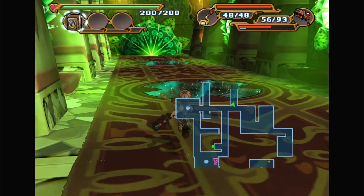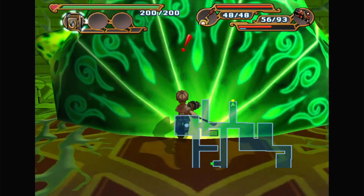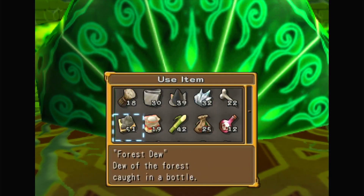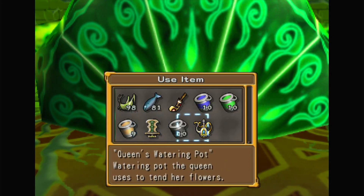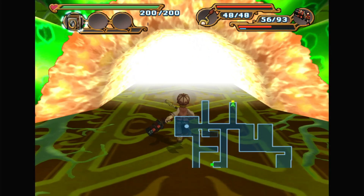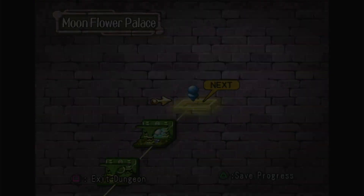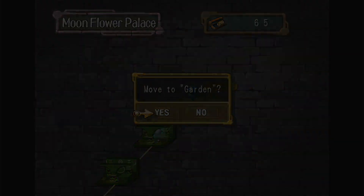Okay, so that's the last floor until the next area, which is not actually a dungeon floor — it's one of those like mid-zones. Except, like Starlight Canyon, there's gonna be two mid-zones here. So, in here — the garden!